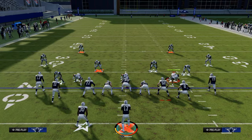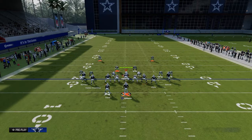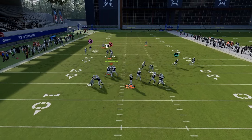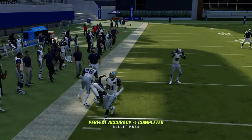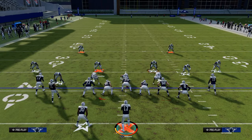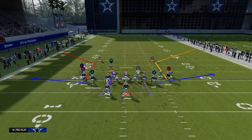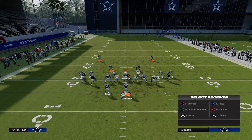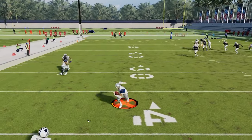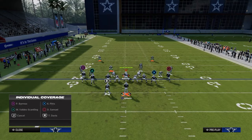With the user on the right side of the screen, the read becomes easy. If they run that coverage, the post route to the left — once he cuts left — will get free formed and should beat man. If you know for sure you're facing cover-two man or cover-one robber every play, use hot route master or slot apprentice to get a sharper man-beating post route on the field.